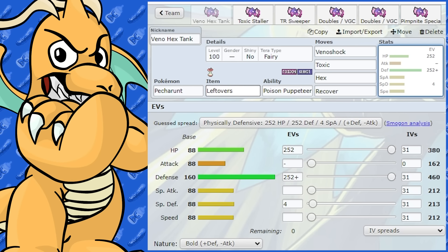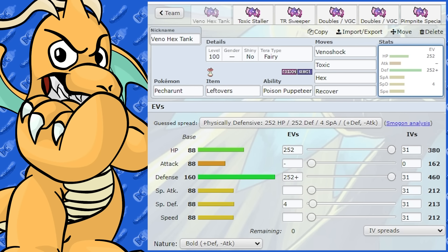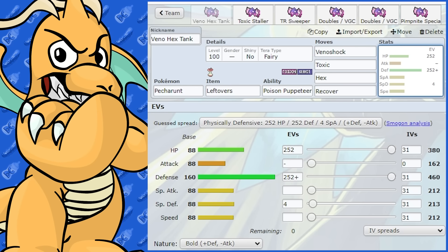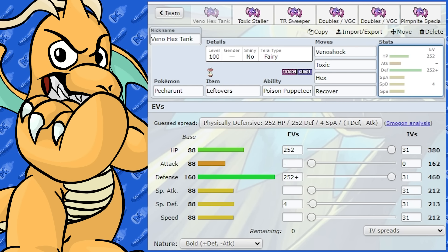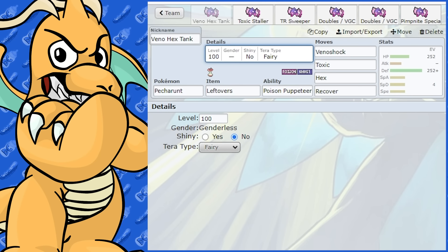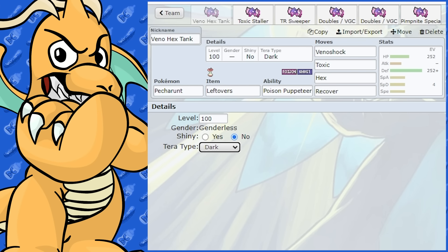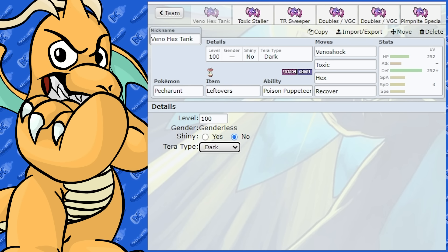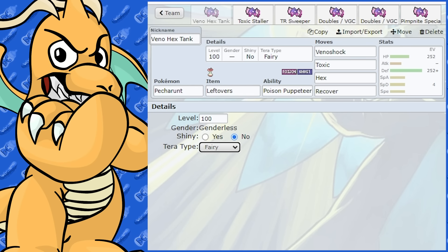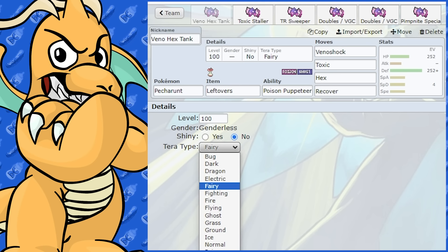I've given it Leftovers - you could give it Black Sludge as well. As for Tera type, I don't know if I'd be Tera-ing this Pokemon too much, it's more of a stalling Pokemon. There are a couple of good defensive Tera types you can run. I'd say Fairy would be pretty good, and Dark would be good as well - just to get around super effective moves like Psychic and opposing Dark type moves. Fairy is just a good type in general.